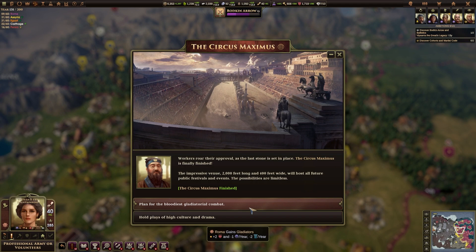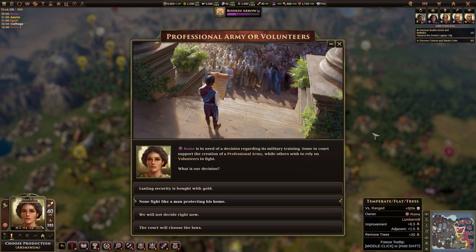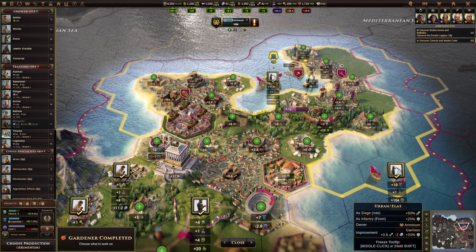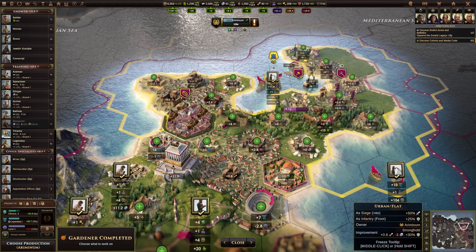The city wants to run Gladiators, so they'd lose some culture to gain a little bit of training. I think we'll just gain the culture. We've also got a law to pick — Professional Army or Volunteers. Volunteers gives plus 20 training per year when at war and all cities can hurry production with population, or the other gives plus 50% XP for units during combat. It doesn't really matter too much right now. The screen went dark there for a second — I really thought it was about to give me a 'you have won' message, but apparently not.